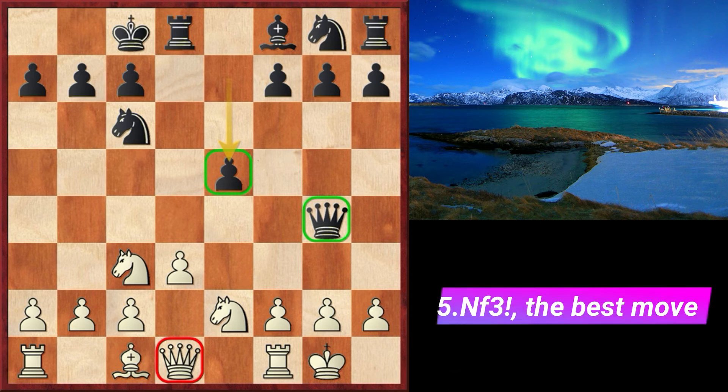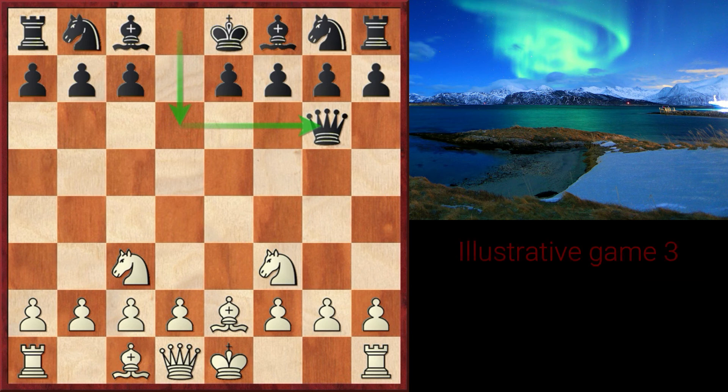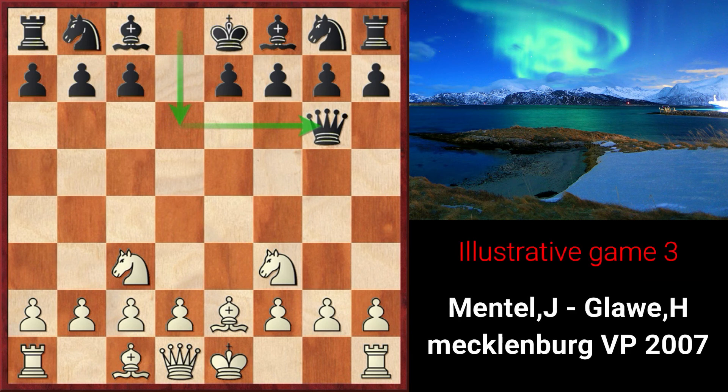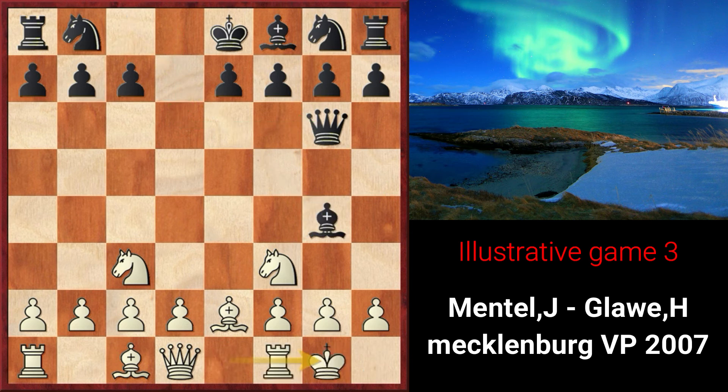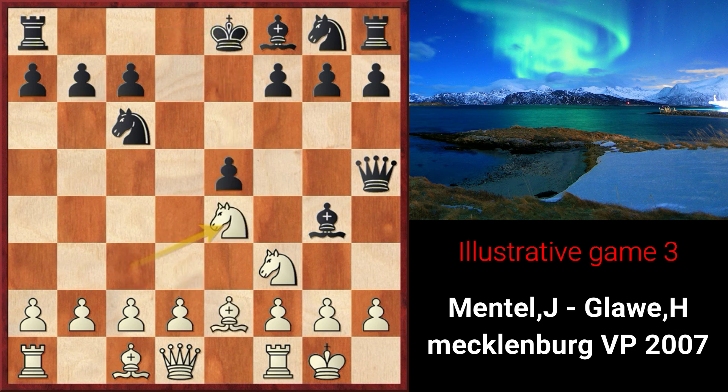White's best attempt to punish us is knight f3, ignoring the threat to the g2 pawn and carrying on with development. After all, we moved our queen three times already. In the game Mental against Glaw, played in 2007, black again started with sensible development. With g4 and after some moves, he should have completed his development quickly with the routine move castles queenside. Instead, he went on with full aggression and after a few imprecise moves, obtained an initiative on the kingside and eventually won the game.